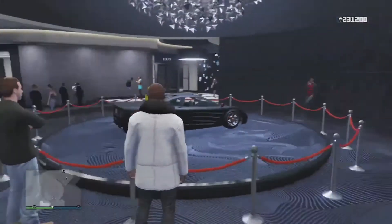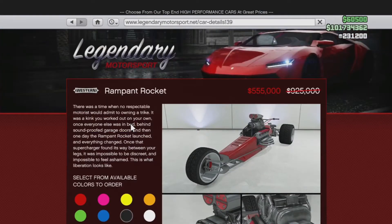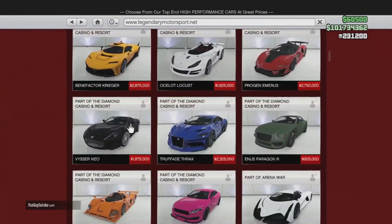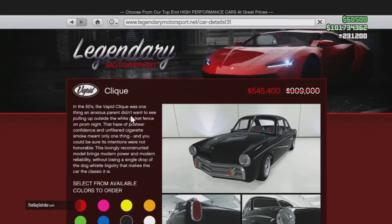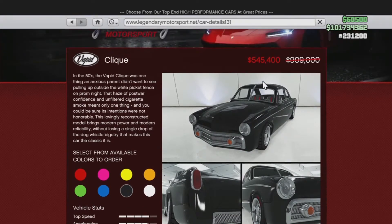The first vehicle on discount this week is the Rampant Rocket — usually 925,000, you can get it for 555,000. Pick that up if you're thinking about grabbing it. We also got the Cliché, which looks like one of those old-school James Bond cars. Usually 909,000, you can get it for 545,000 right now.